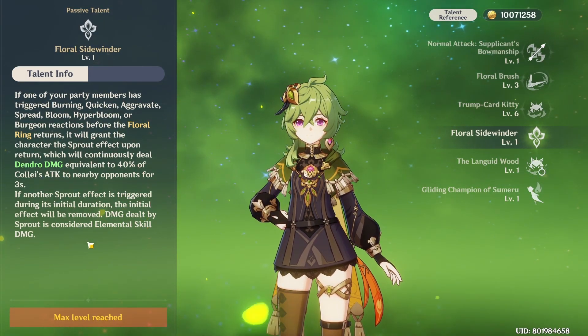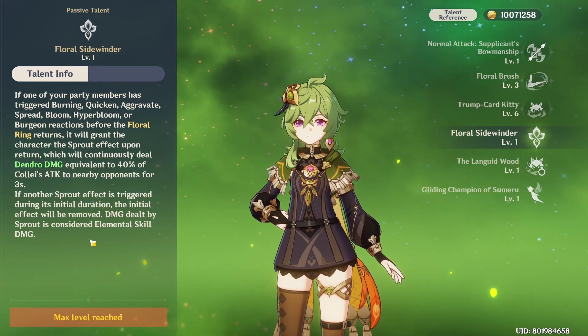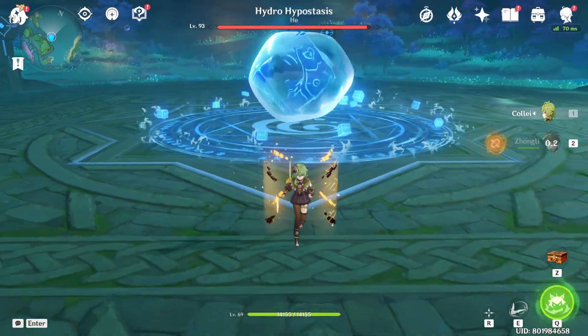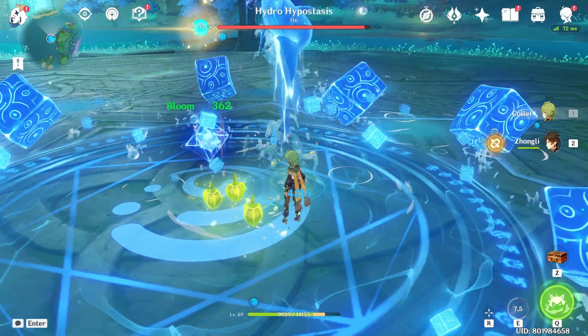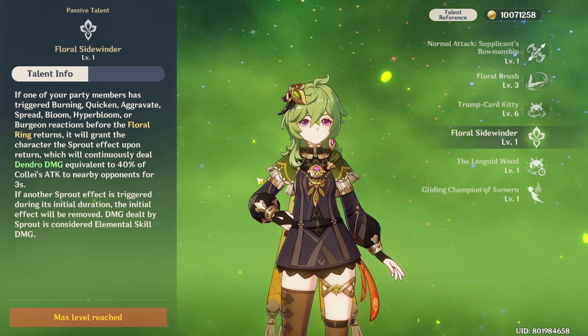Not only that, Sprout is considered an elemental skill and is separate from your burst. So you can actually make use of this and combine it with your burst for maximum results. It's actually pretty easy to trigger this passive ability as long as your target has an element you can react with. However, Sprout only lasts 3 seconds, which is pretty short.